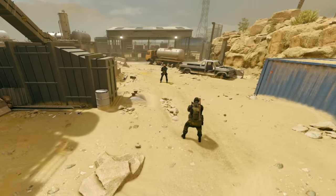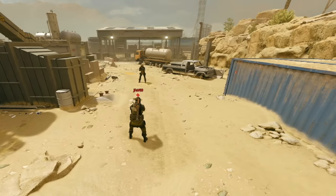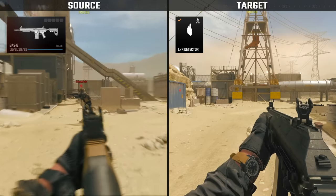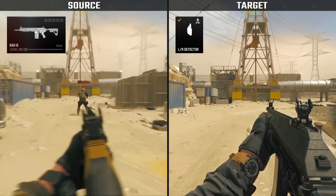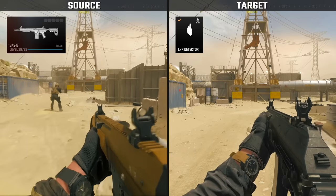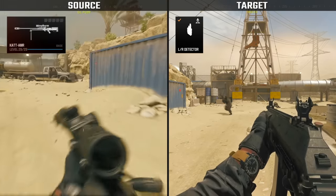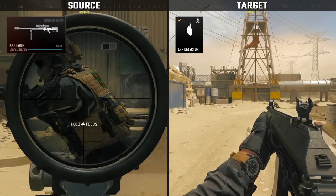The key to understanding the LR Detector is understanding what exactly constitutes a hostile laser or radiation source. To demonstrate, we'll use a split-screen view. The operator on the left will be the source of hostile equipment, and the operator on the right will be the target and will have the LR Detector equipped. As you can see here, simply aiming at the enemy with a base weapon won't reveal any sort of warning, regardless of where it's aimed from. Even a sniper rifle fully aimed down sight won't produce any warning on the LR Detector.